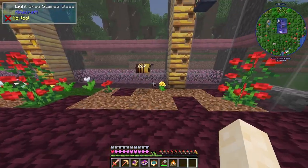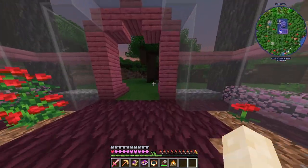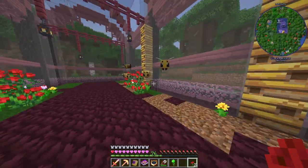Breeding bees is a thing. All I have to do is grab some flowers, and it also has to be daytime. Sweet, now it's daytime — they should all pop out. Click on them.